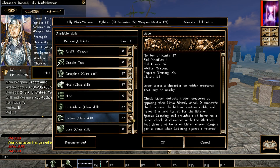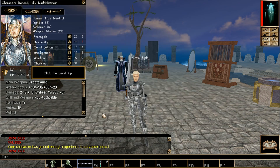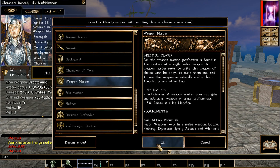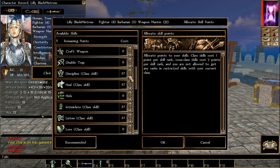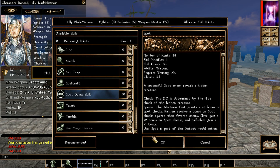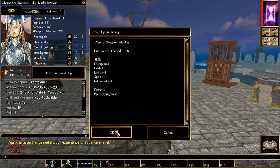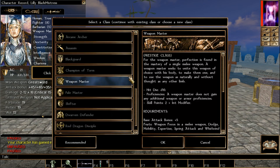We level up the skills again — same drill. Weapon Master again. We take Epic Toughness for a bit more hit points. We pick Strength again — we're at 27 now, getting closer to that 30 mark.